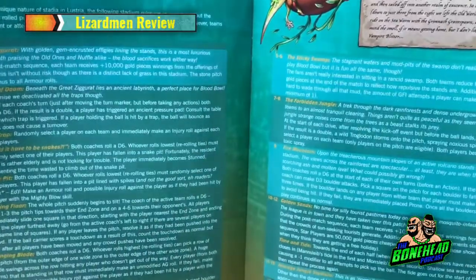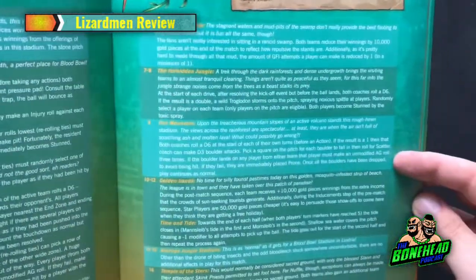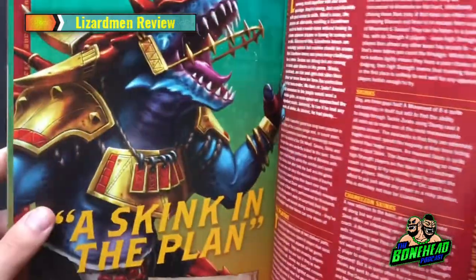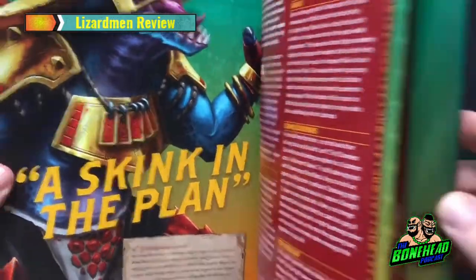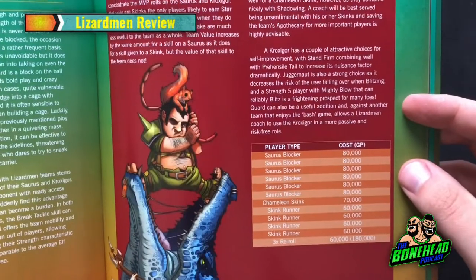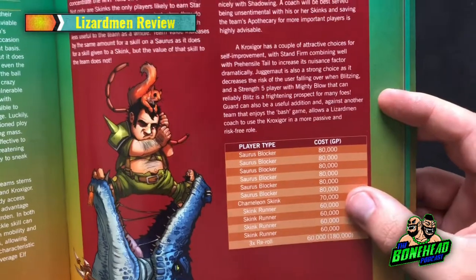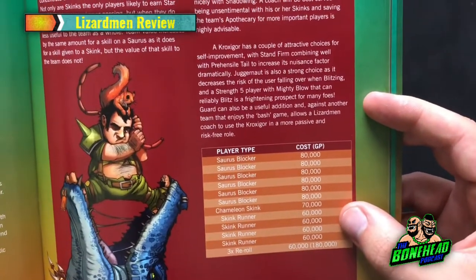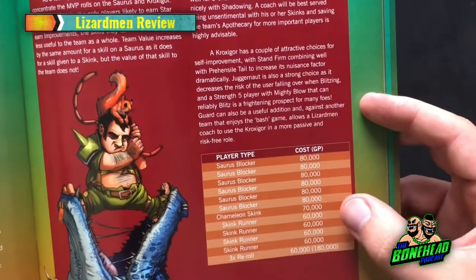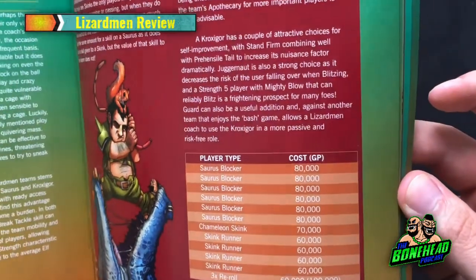And then you've got old one stadiums, which is awesome. You had stadium rules in Death Zone 2, and now you've got a whole bunch more — it's a D16 table, which is very exciting. Then you've got the tactics section covering what a team does, the kind of normal build. Interesting to see they've fit one Chameleon Skink in there — 11 players, no Kroxigor. So this build is basically out of the box, using one Chameleon Skink and three rerolls.